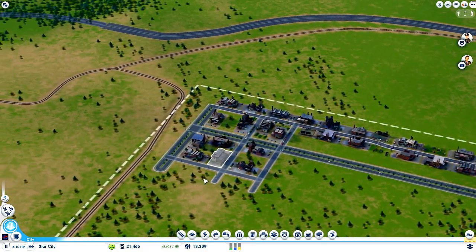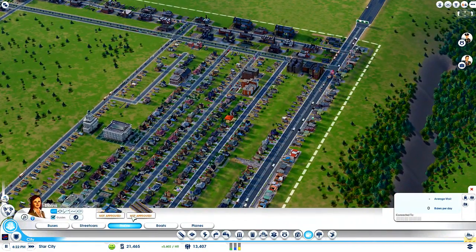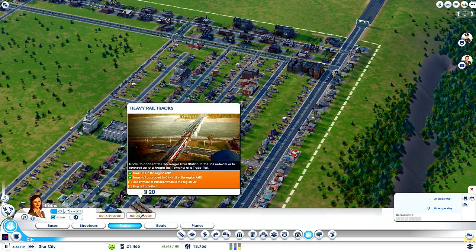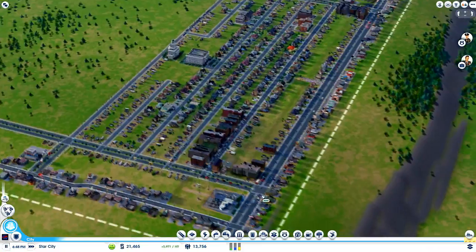Let's have a pop over here — this is all looking good. So yeah, to get all this freight stuff started I'm going to need a Department of Transportation, then a trade port, and then I can start freighting out. I've got my demands nicely done.